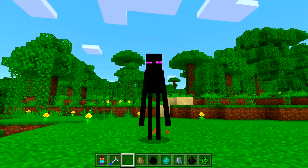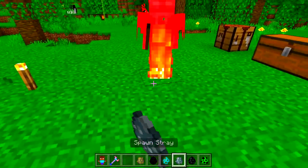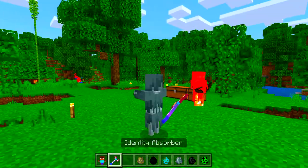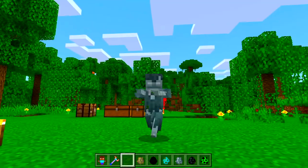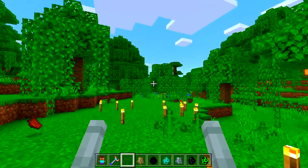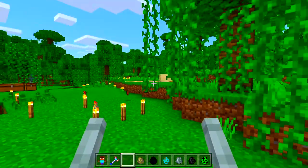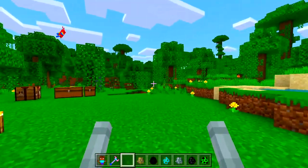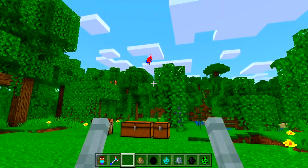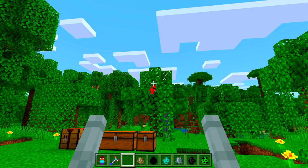We already did the zombie, so let's do the stray. Do I get the bow as well? Oh, I can see my arms — they're so tiny like sticks, that is crazy! I wish we could turn into a parrot but that's not possible as of now.